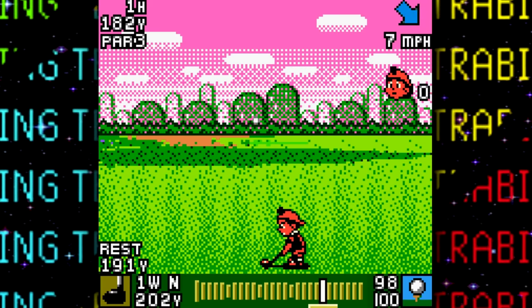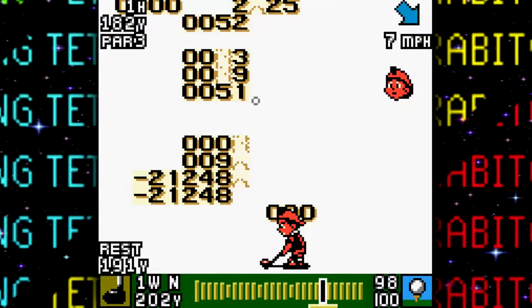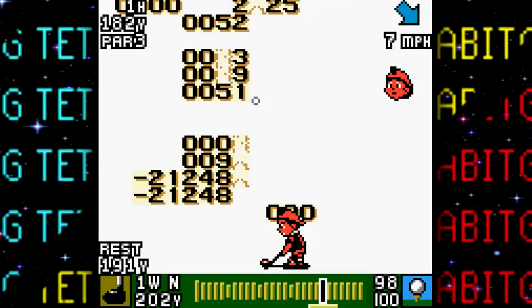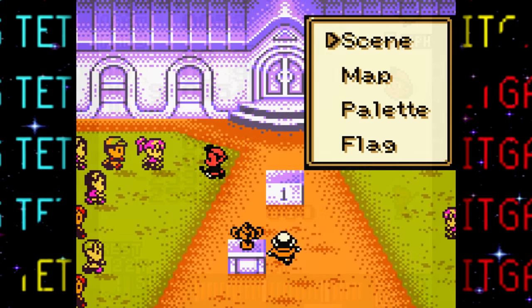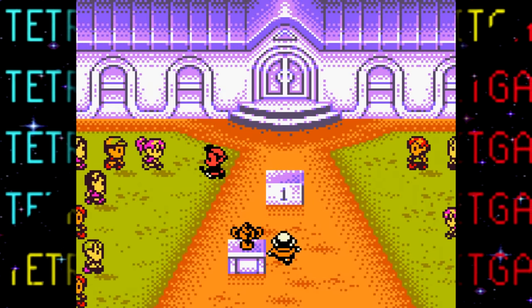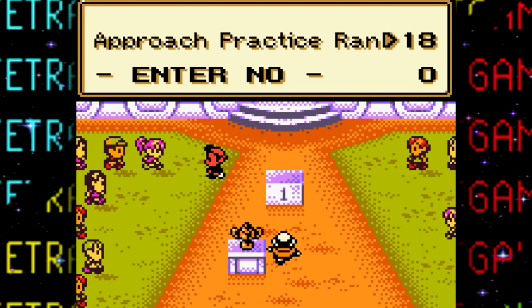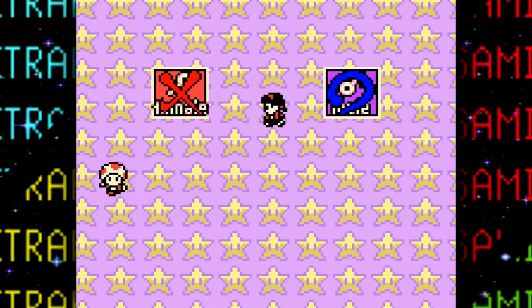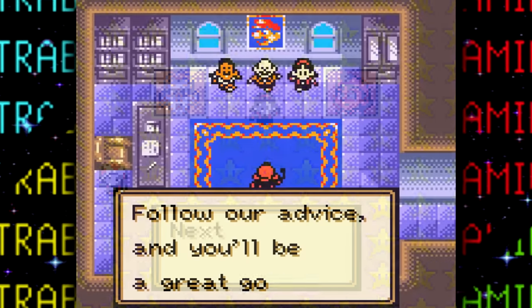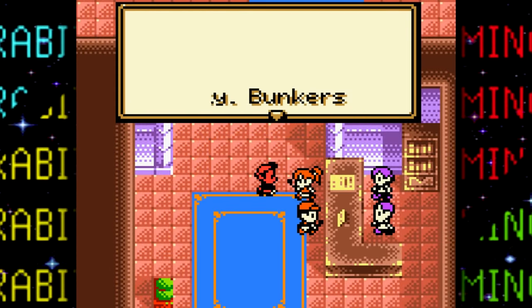Next up are a few debugging features left over in the game. The first is a debug display that annoyingly flickers on screen. If we pause it, there are a lot of values here, though I'm unsure what any of them refer to. This game also has a pretty robust debug menu that can only be accessed in the RPG story mode — yeah, some of the early handheld Mario sports games actually had a single-player RPG mode complete with NPCs, different areas, and more.